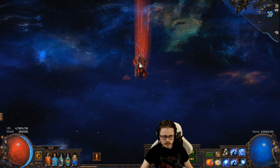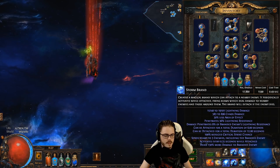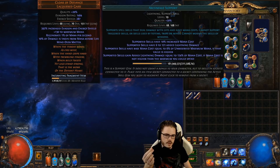So getting as much mana as possible through your Ascendancy, Passive Tree, and Gear is the first and most obvious thing. Every increase to your maximum mana matters because 6% of your maximum unreserved mana is effectively the base spell cost.